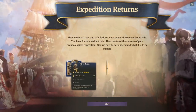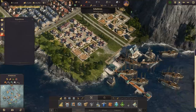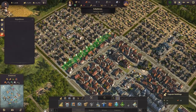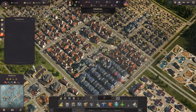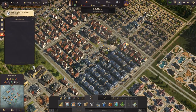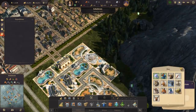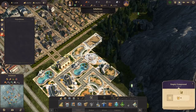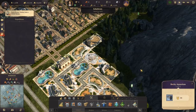Expedition returns - what do we get here? Silver high melt, pirate crystals, painted stones. Enough to increase that. And yeah, we can now upgrade a lot more. So the zoo must be expanded. And the zoo - here we can get the orca.